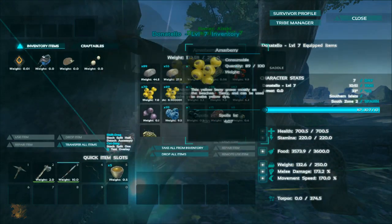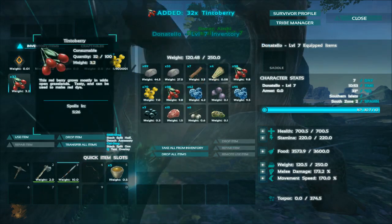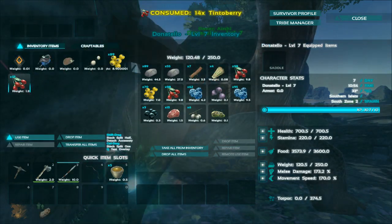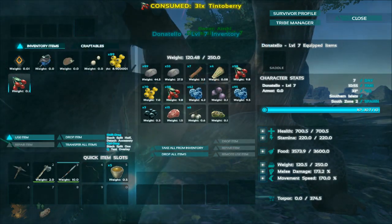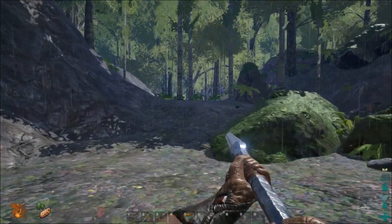Stock up well for the caves — you'll need at least 2 stacks of food, and you need to fill up your food meter before you go. You also want to take at least 5 stimulants, as there are many enemies in the caves that will apply torpor and can knock you out and then kill you.